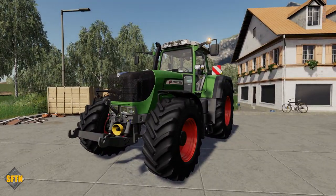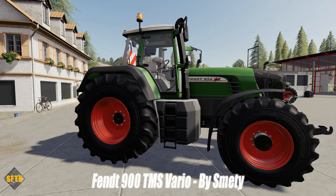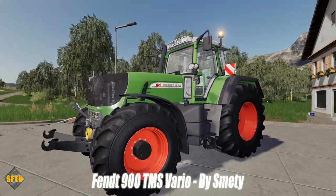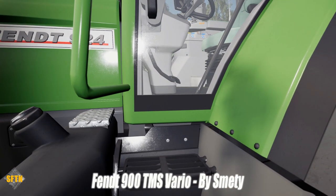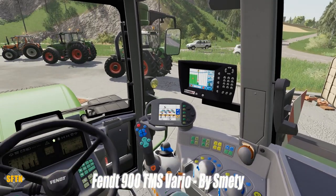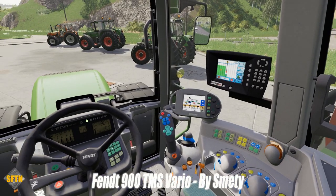Now we come into one of the first Vario 900 series — the Fendt 900 TMS Vario by Smetty once again. This is an absolute brute, with between 160 and 300 horsepower depending upon configuration. It's got a big bonnet in the front — I remember when the local farmer got one and I was very impressed. This one has a 50K gearbox and was produced between 2002 and 2006. Inside, when you turn on the power you get your displays all coming through, and the joystick moves and responds to your direction.